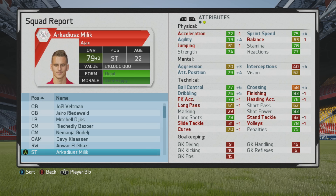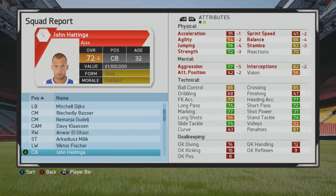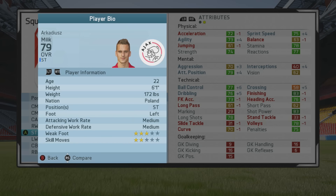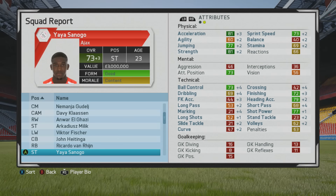Milik again — he did lose some potential due to the injury. He'd be up to 79 overall. Ball control, dribbling, and agility are still pretty high, which is really what I worked on. Sprint speed again looks like it's linked to agility — another case where I trained mostly dribbling and agility went up. Victor Fisher unfortunately didn't go up much; at 32 years old it's natural for a center back to lose physical stats.